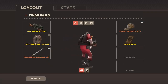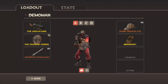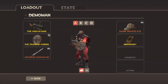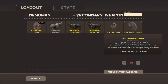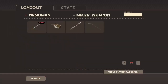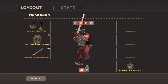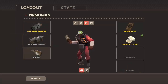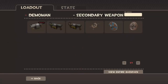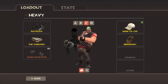Demoman is definitely my most aggressive class. I usually go with the Loch-n-Load with the Splendid Screen, but I'm just gonna switch that over to a Chargin' Targe so I get the added bonus. I'll go with the Chargin' Targe. I don't have much in the way of sword so I just go with the Claymore — however you spell it. This is just my Demoman loadout, nothing special.